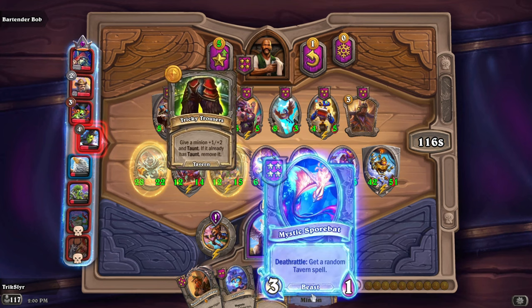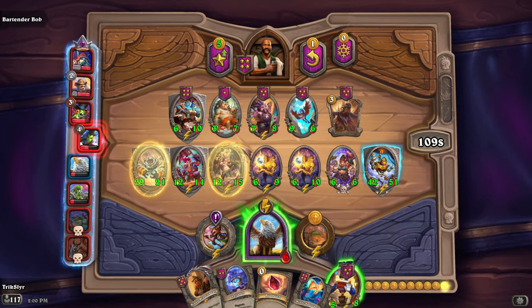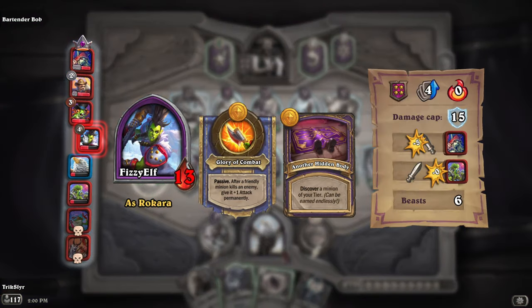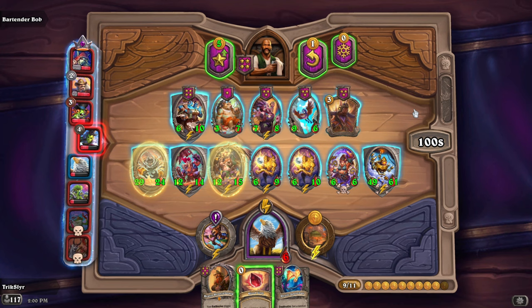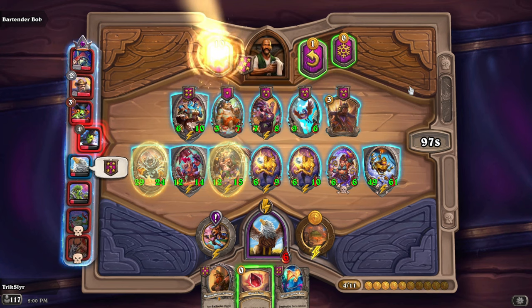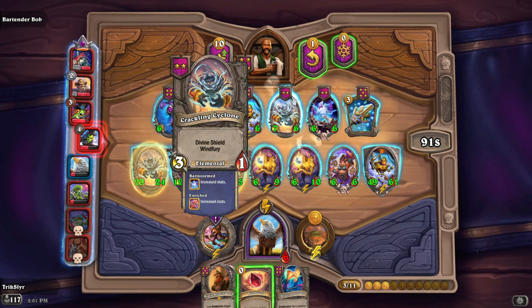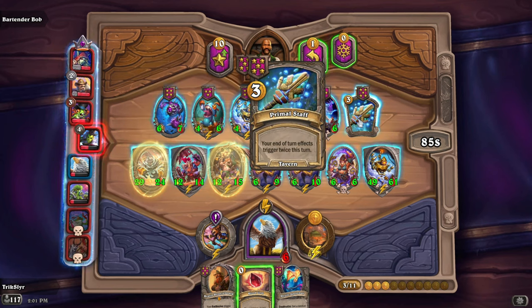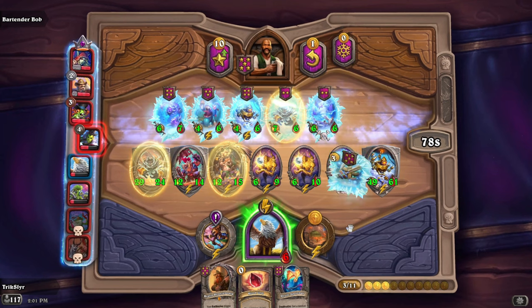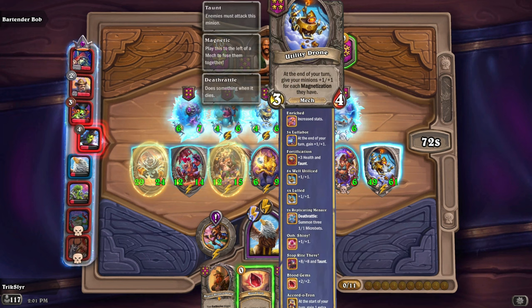Discover a Deathrattle minion — Trousers, 1, 2. King, 1 gold. Believing in RNG is really working here. Let's grab our Quartetron, throw that in. I think I'm at a point where I can commit to going to level 5. Get a random Tavern spell when dying. Let's commit to level 5 and roll one more time. That was a triple I was looking for — actually both of these are triples I'm looking for. Your end-of-turn effects trigger twice — that's really good for us. I'm going to freeze this and pray I can get both of these.